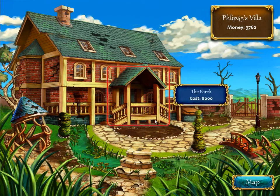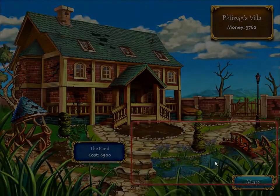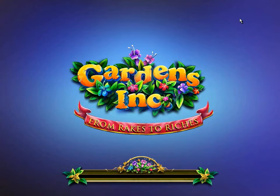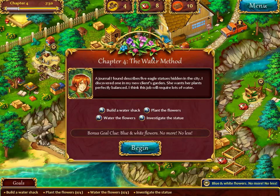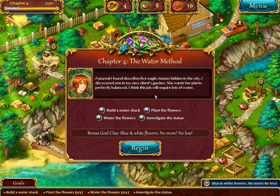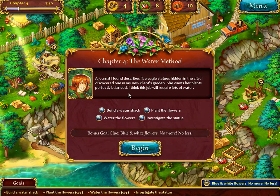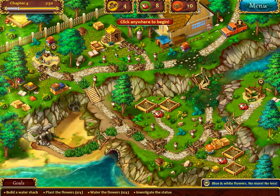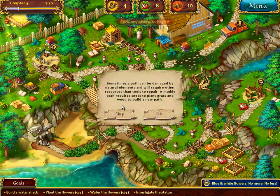We've got $3,000, not enough for the pond - we'll work on that. Let's play the next level of Gardens Incorporated: From Rakes to Riches. A journal I found describes five eagle statues hidden in the city. I discovered one in my new client's garden. She wants her plants perfectly balanced - I think this job will require lots of water. Blue and white flowers. So where's the truck? There's the truck. Let's fix this.